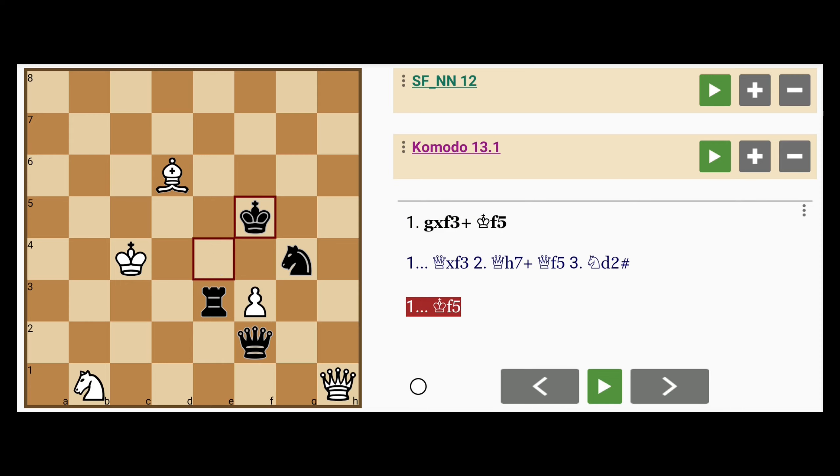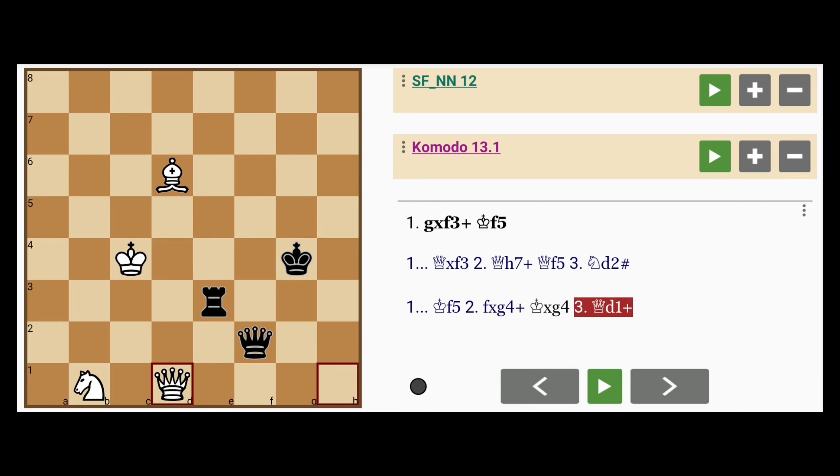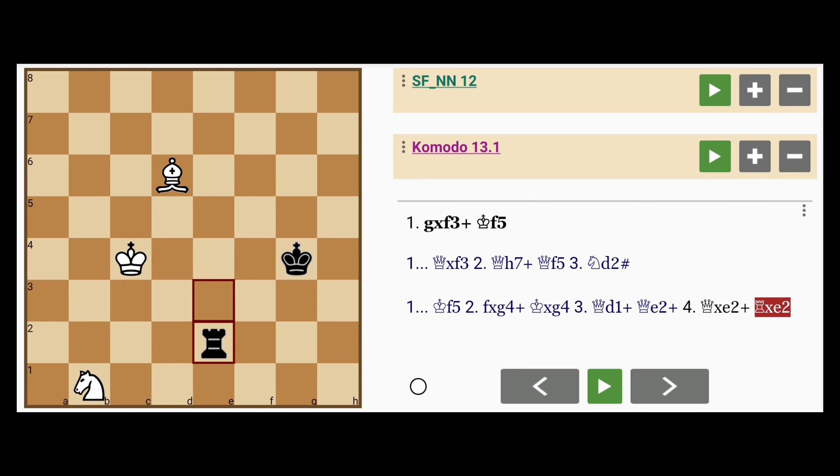So king to f5, then white captures the knight, and after the king recaptures, queen to d1 check, queen to e2 cross check, and after the queen exchange, this is a drawn position.